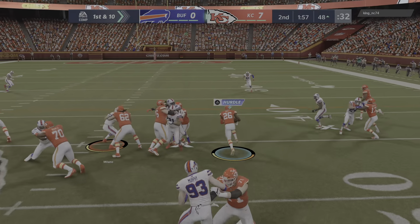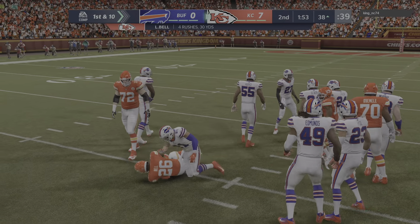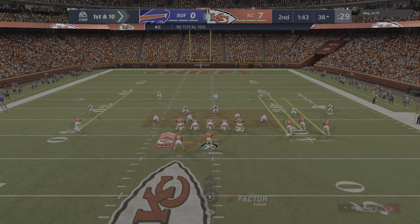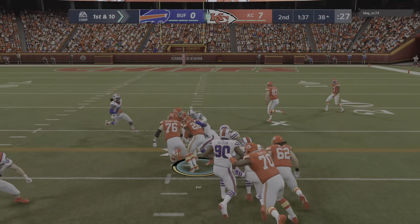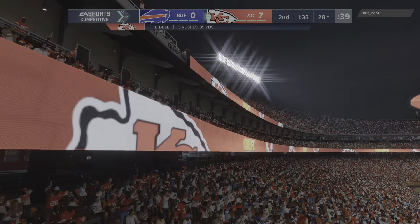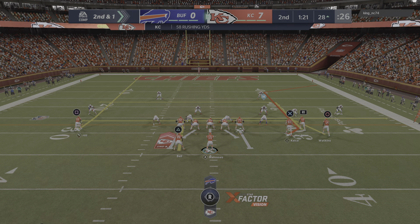Now a first down carry by Bell, and they'll get him down as he's inside the 40. 11 more on that one and another first down. That's another Kansas City chance, and they'll keep it on the ground with Bell. A good gain of nine before he's brought down at the 28. That leaves them with second and a yard.